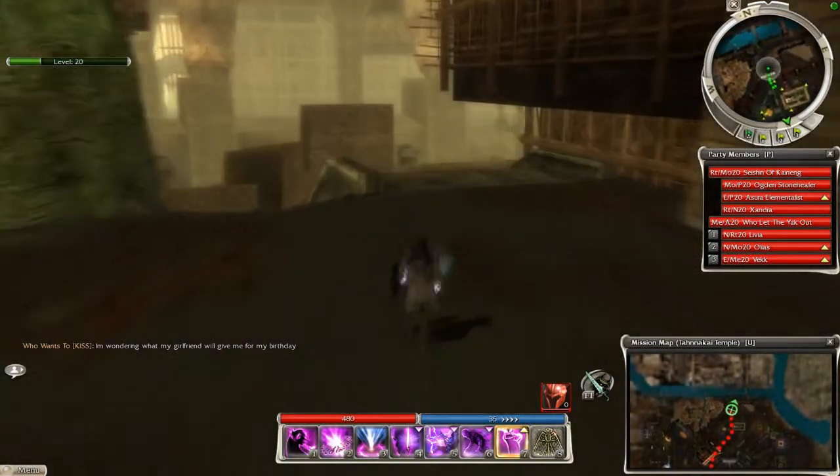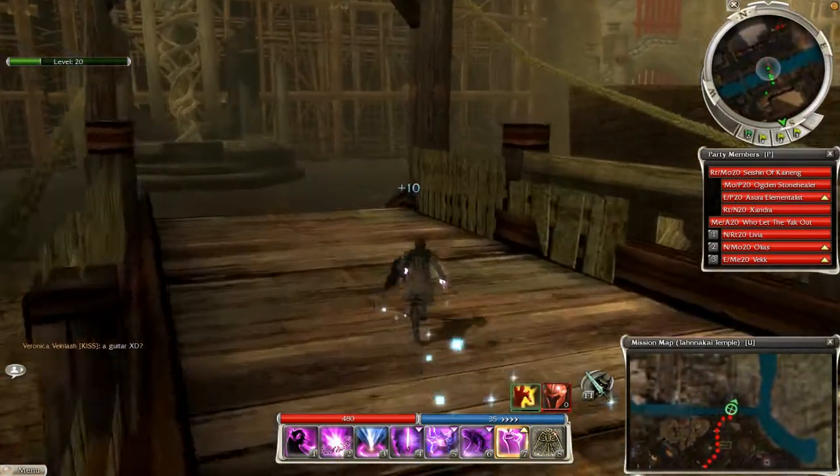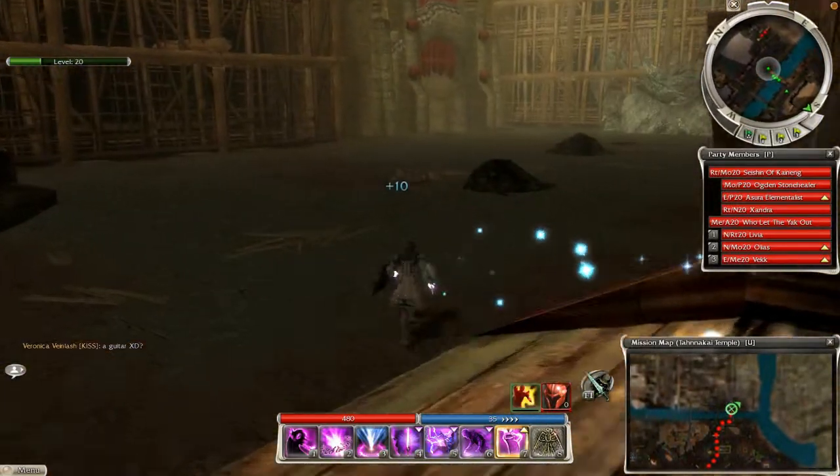Then just follow the route on the map, cross this bridge right here, and there you go — you should find some Temple Guardians right up here.